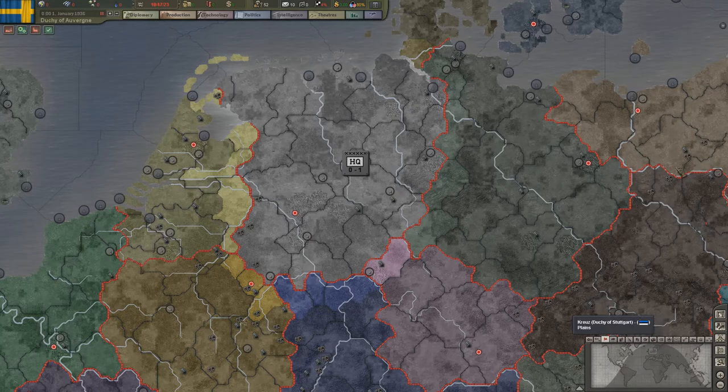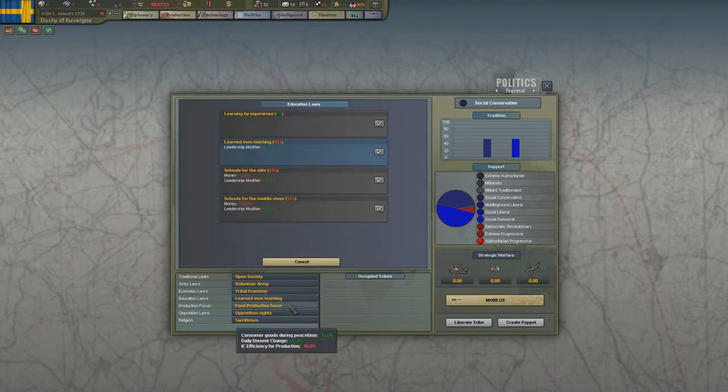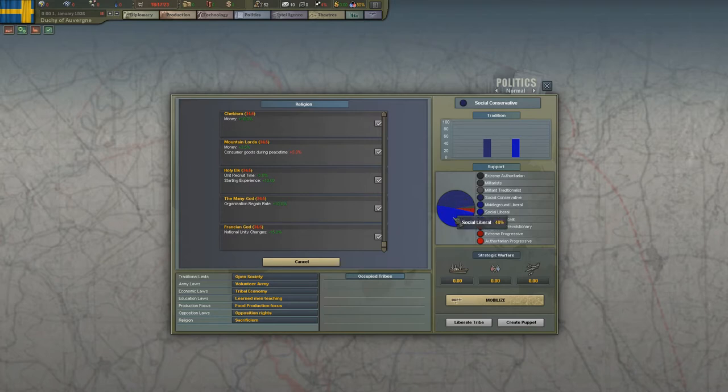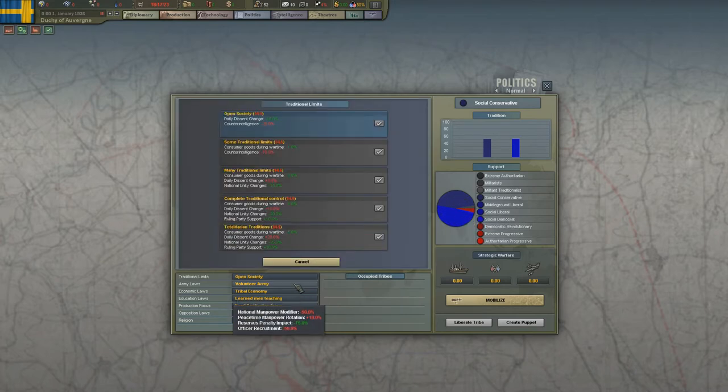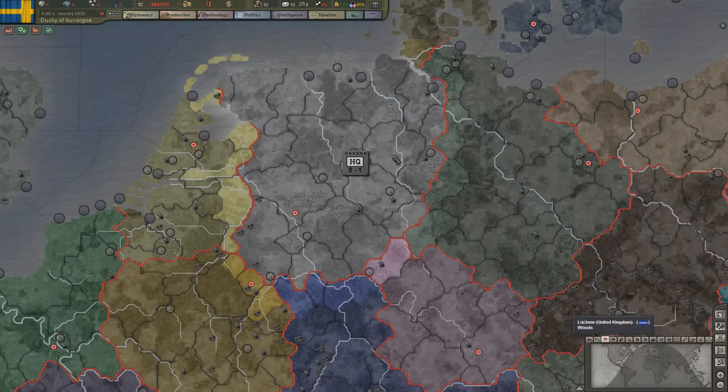The main part of the effort has been the event system. The event system, at least as much of it as exists so far, is designed to work together with the laws. So let's check it out.